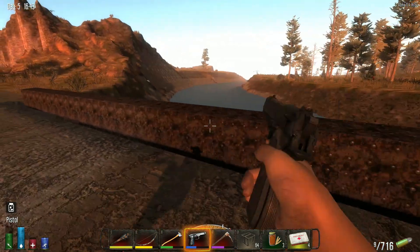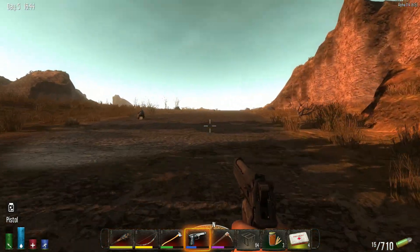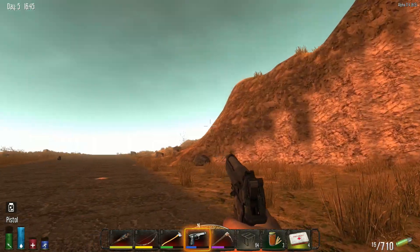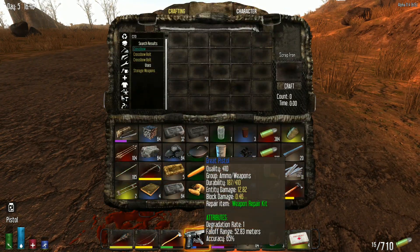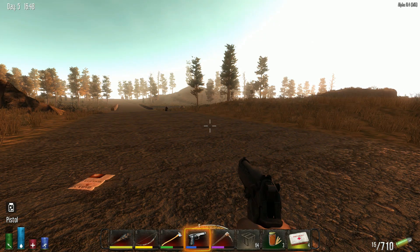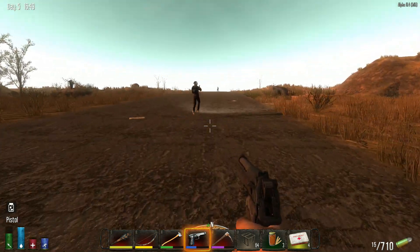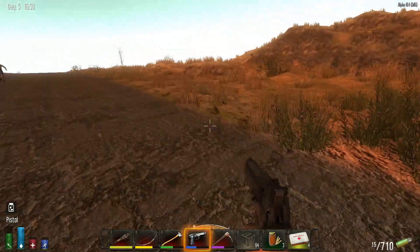How are you doing with the condition of your weapon? It's down to about half. I have a great pistol. Oh, mine is only good — durability of 281. This is quality 410 durability, 187 out of 410. So you're looking at not quite twice but a lot more than mine. You made me all this awesome ammunition and I can't keep my gun together enough to shoot it. We need to find ourselves a spot here hopefully very soon.